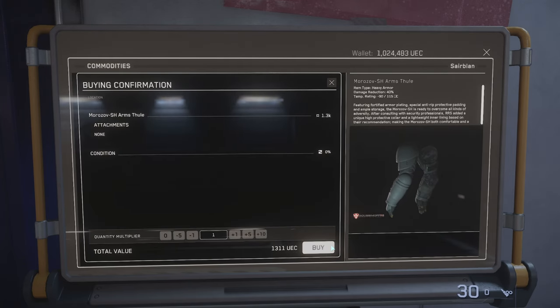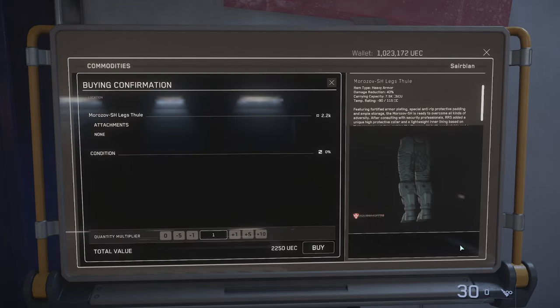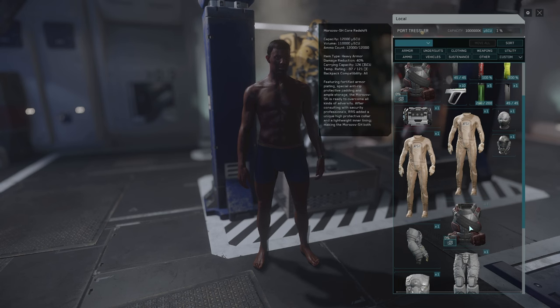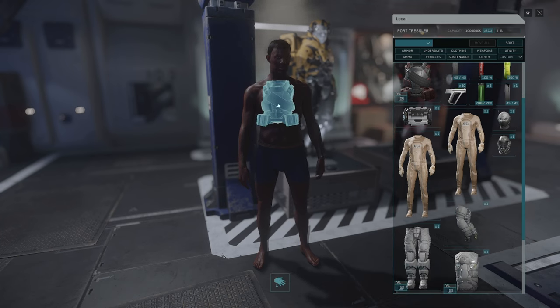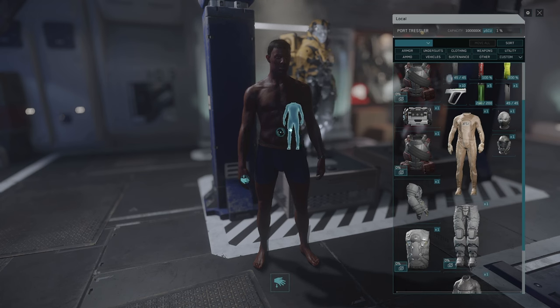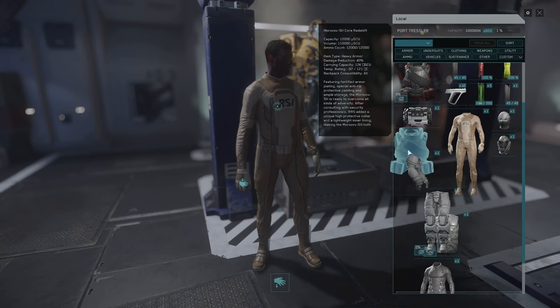I'm buying a complete Morozov set, which is composed of a heavy core, legs, arms, helmet, and backpack. The undersuit acts as an anchor for the core, so if you don't wear one you will not be able to snap a core onto your body. If you don't have one already, put on your undersuit first, and then you can snap the core on.